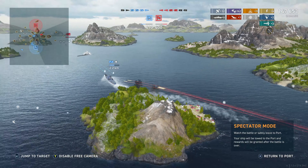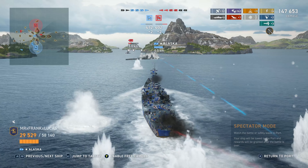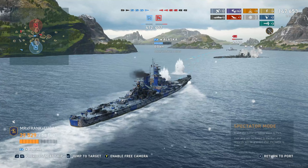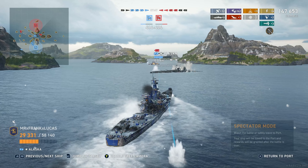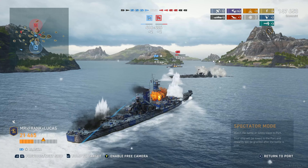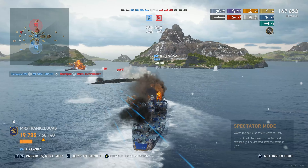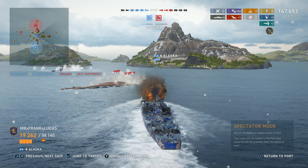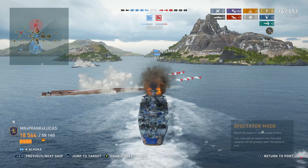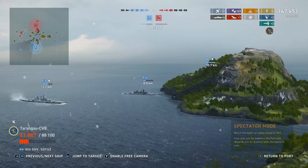Obviously he's going to damage control that — he doesn't have a choice. If he doesn't, he dies. So he damage cons and we took most of his health, and that leaves the Alaska to finish him off. Alaska's doing the right thing — he's using my corpse as torpedo protection. He can pull up beside my dead body and use it as a torpedo guard. Between him and the Sovetsky Soyuz — which honestly I didn't even notice — the Sovetsky Soyuz manages to take him down. And we avoid all the torpedoes.